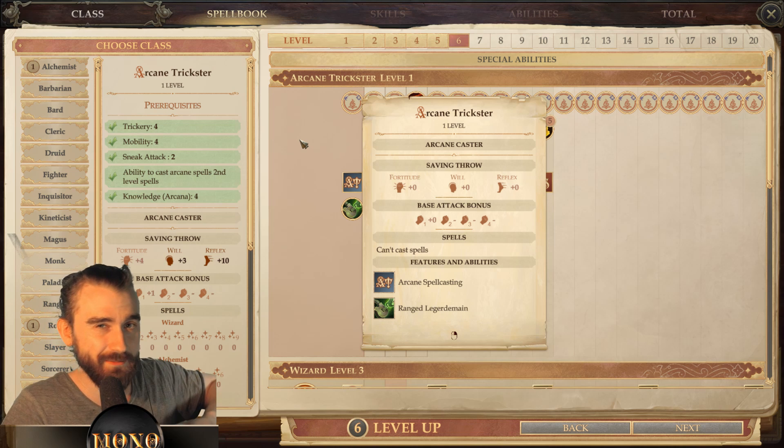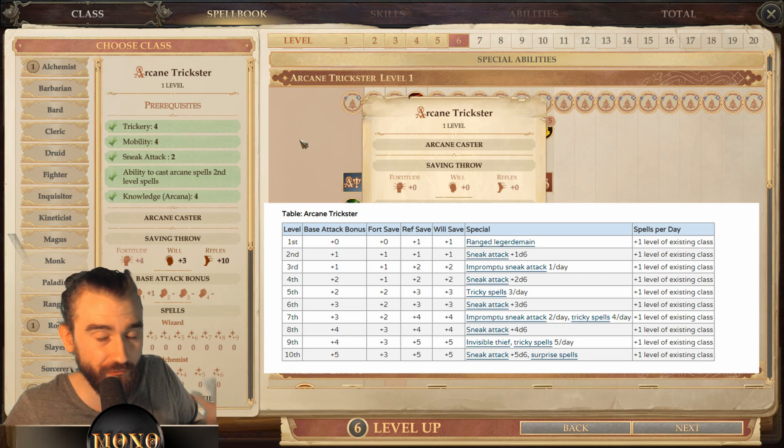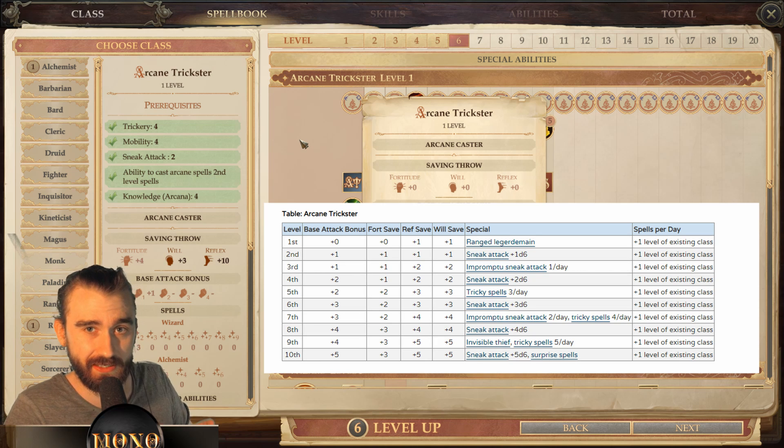The Arcane Trickster has a kind of bad progression on their base attack bonus — they're kind of like a continuation of the bard or the rogue in a way. But they gain very good saves: both a good Reflex save and a good Will save, though they unfortunately lack in the Fortitude save department.